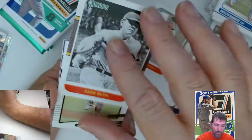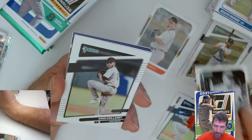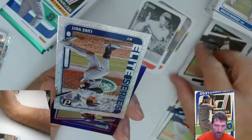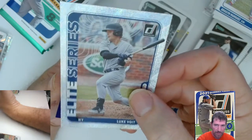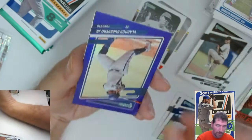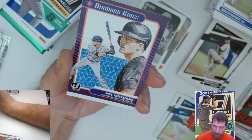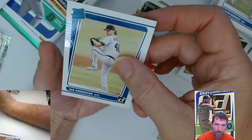Babe Ruth — let's see if it's the short print. Nope, it's not. Elite Series. Is that the Raptor? I'm not sure. Great looking card though — Vladimir Guerrero Jr. purple. And a Mike Trout Diamond King and Ian Anderson Rated Rookie.